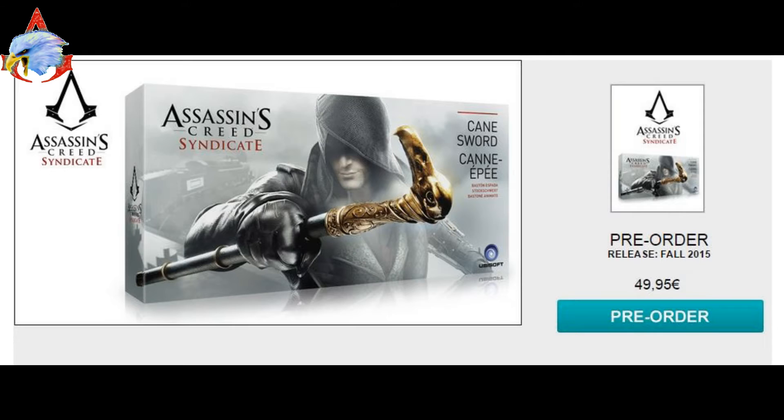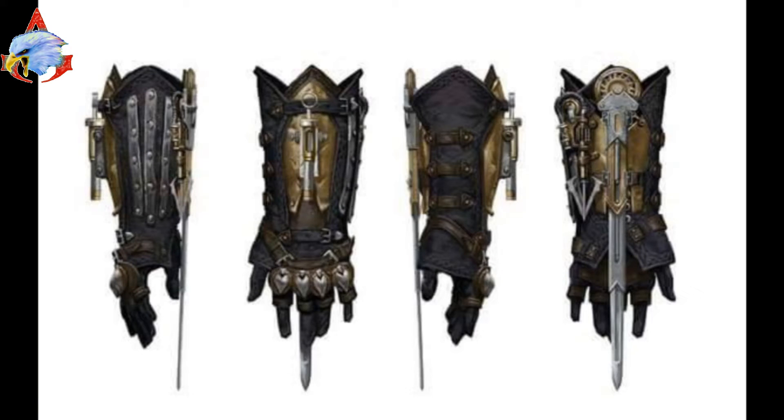You can pre-order the cane sword — a new weapon Jacob has. It's a cane carved into an eagle shape, so it looks like it's going to be a lethal weapon. It could possibly even be a Piece of Eden, which would make it one of the better ones besides the Apple. There's also the new Assassin's Gauntlet and hidden blade — the knuckle busters look like they're embedded with the hidden blade. These pre-order items are probably going to be around $80 each.